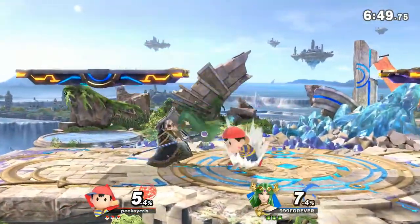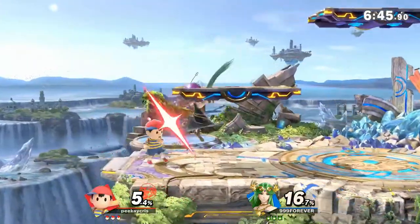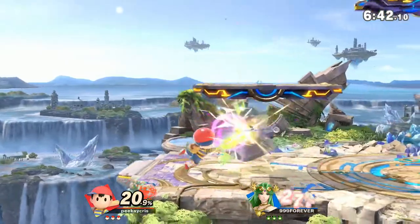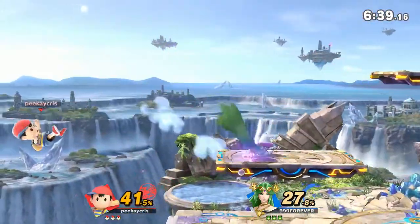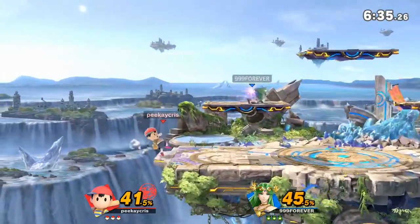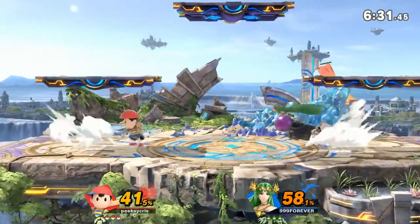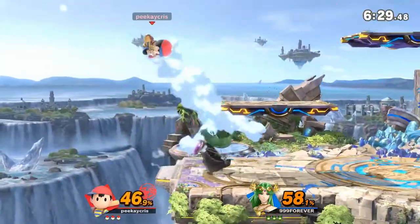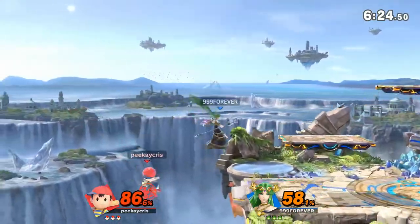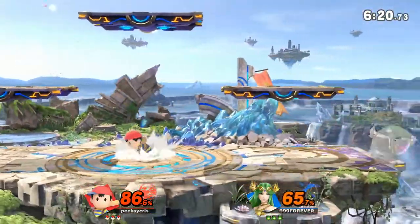This is one of the stages that makes the matchup most doable for the Ness. He's trying to convert the fair into the double jump cancel Magnet, but unfortunately not enough hits done on fair quite yet at this percentage. It seems to be a repeat of the last game where Hydra is still taking a lot of stage control early on and forcing Chris offstage. Chris finds himself in the corner, with not much he can do about Palutena landing on him.